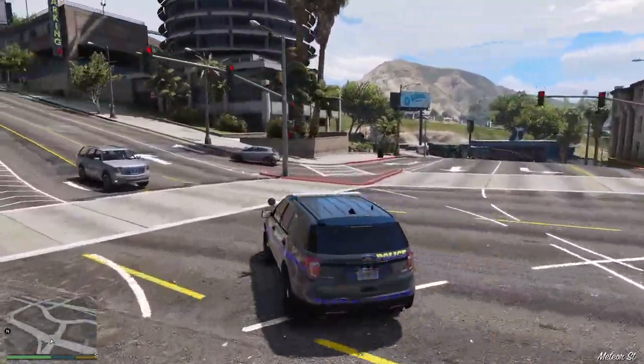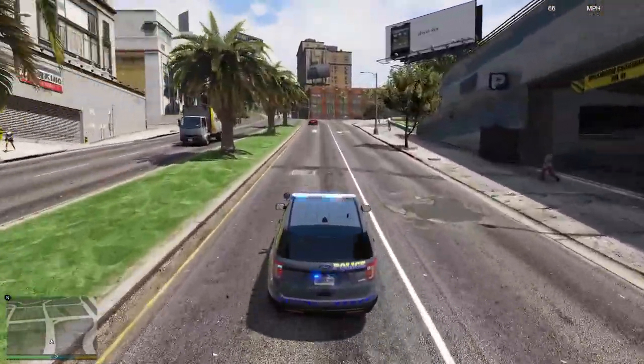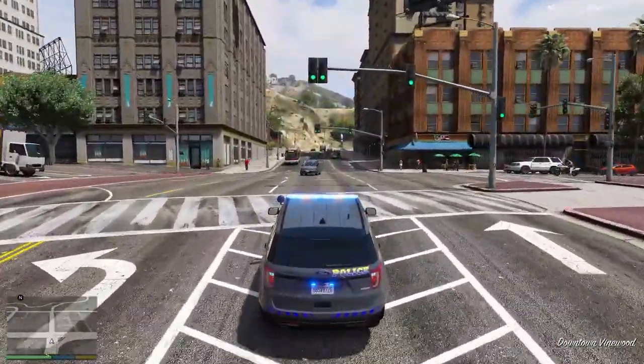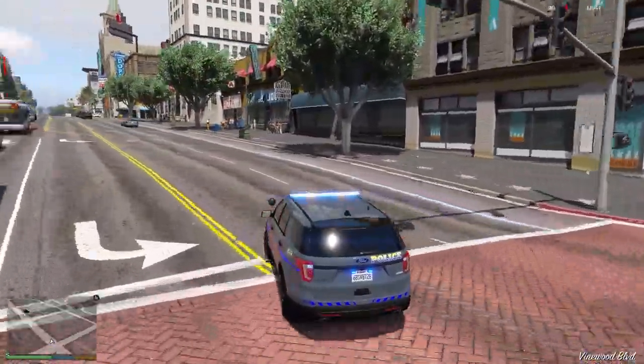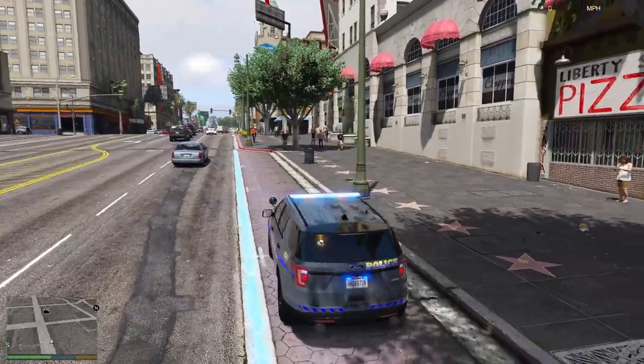Let's drive around and see the handling — feels not bad. Squeezing through traffic. I'm not much of a fan of the visor lights flashing, but you can probably turn that off by pressing K. And you've got the horn as well with steady lights on the whole time. Let's move on to the next vehicle.